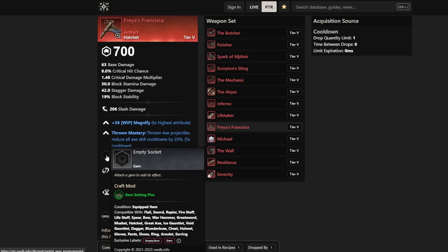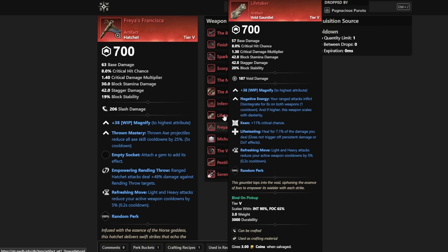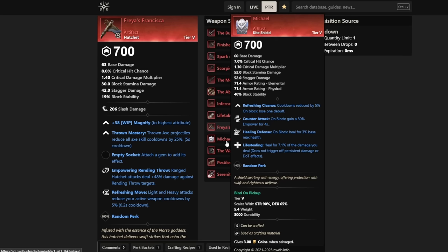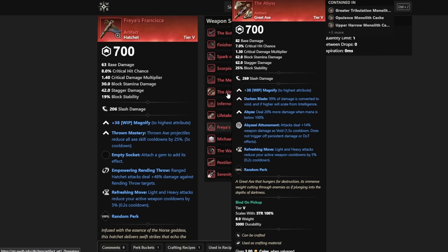This has the upside of having a gem slot, which some others don't. For example, look at Lifetaker — it doesn't have a gem slot but has an extra perk instead, and you still get the random perk on top of that. Some weapons will lose some damage by not having gem slots. The Abyss by default doesn't have a gem slot — it gets more damage for having less mana, but you don't get the Opal slot normally.